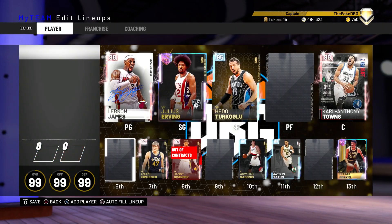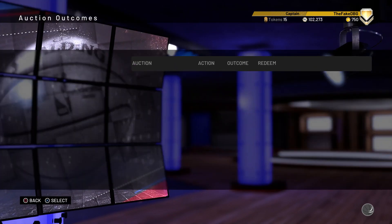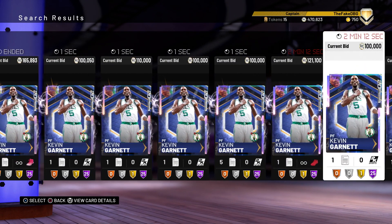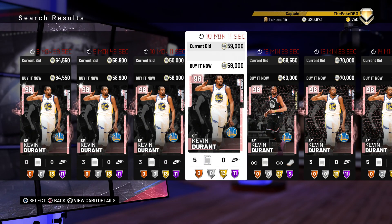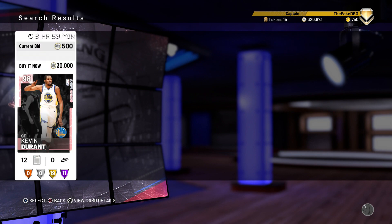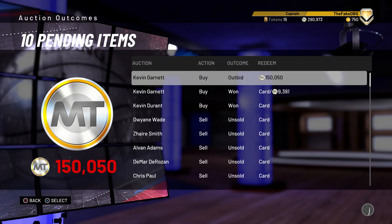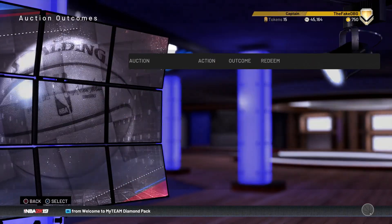We need a point guard, and I'm also going to upgrade to Opal LeBron. There are some cards ending at around 100k. Kevin Durant - that's nuts. I know he was a locker code and a lot of people have the card, but he is so good in this game. We managed to get a Kevin Durant snipe. Also Kevin Garnett - I got outbid on T-Mac, but on Kevin Garnett - oh no, I won him! Let's go!